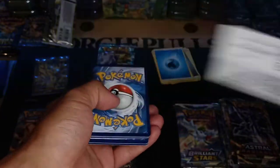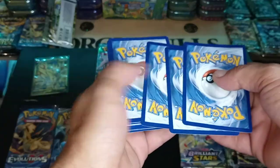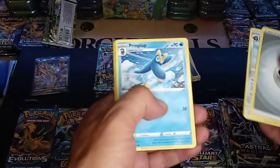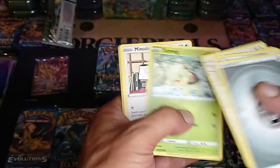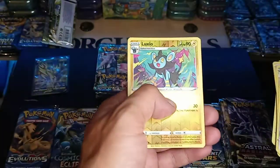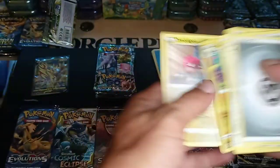Gold card, Water Energy, Haunter, Goldeen, Diglett, and a non-hollow rare. How about some Brilliant Stars? Gold card — can we get something from the trainer gallery? Turtwig, Carablast, Weasel, Reverse Luck CEO, and a non-hollow rare.